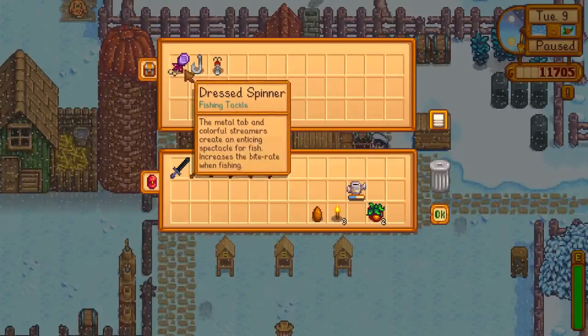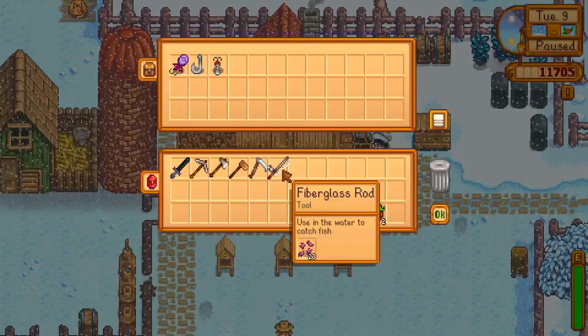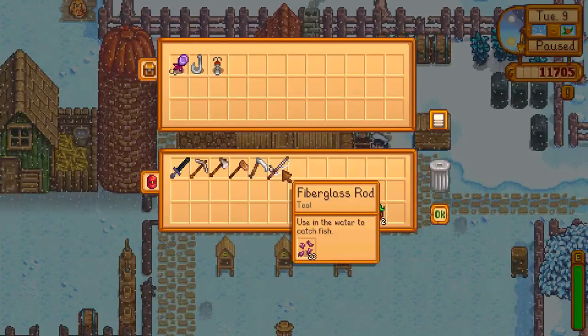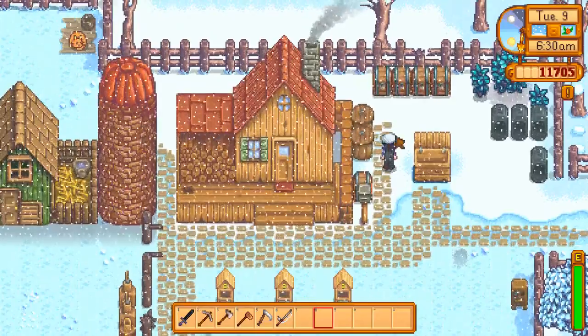That's why we have our little sailor hat on. We got three items from the chest: two fishing tackles and a bait. We also figured out how to put bait onto our fishing rod — we could do it the entire time, but I was pressing the wrong button.